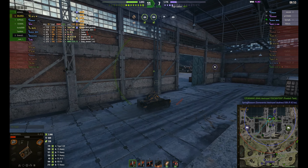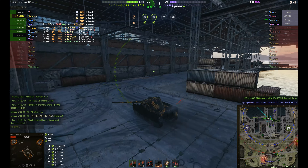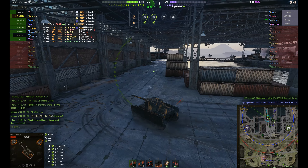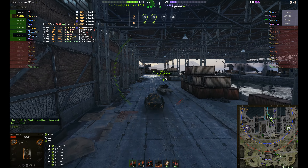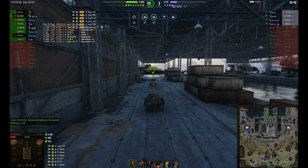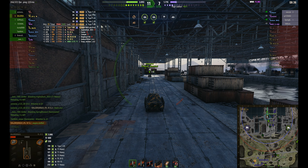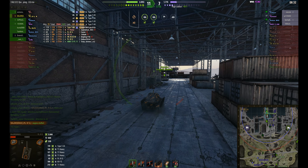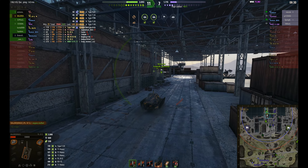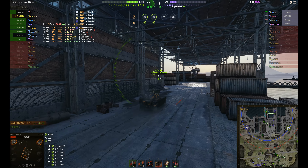Just looking for the last few enemies now. There are two TDs — so it could be dangerous, particularly the Jackson — and two arties. He's just crawling along waiting for his repair kit to come off cooldown, letting the Wolverine go ahead so he can type and tell everyone why he's moving slowly. Crawling along at 20km/h — luckily it's flat ground.